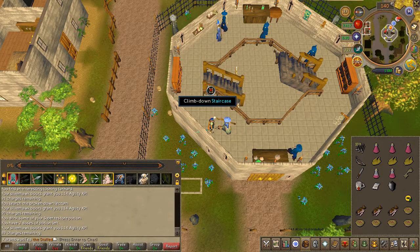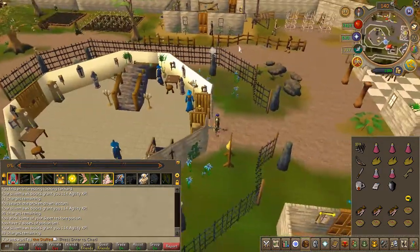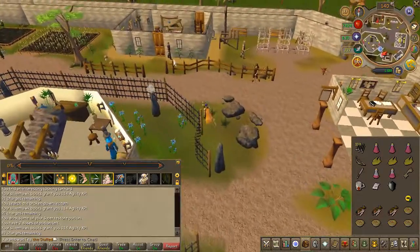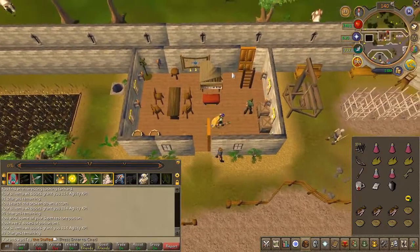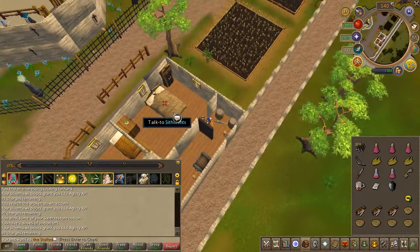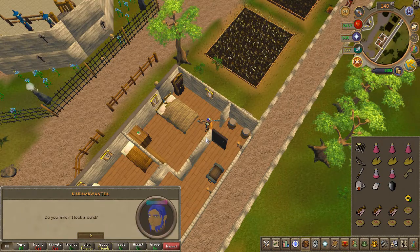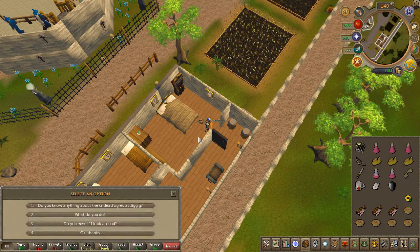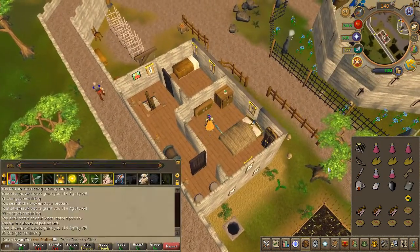Once your conversation with the wizard has ended, head north into the building and climb up the ladder. Speak to an NPC called Scythic and do the third chat option. Go ahead and search the drawers, the wardrobe, and the cupboard.